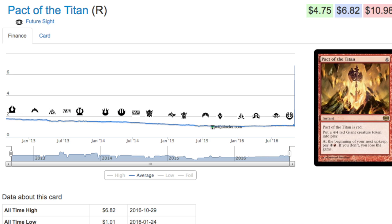So what does the Pack of the Titan do? You can pay zero to get a 4/4 red giant creature, and then you don't pay four and a red, so it's also instant speed — which is nice — but you lose the game next turn during your next upkeep. Definitely a fun card.